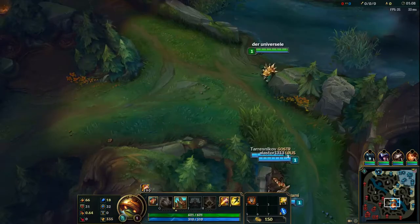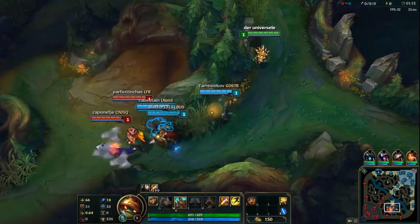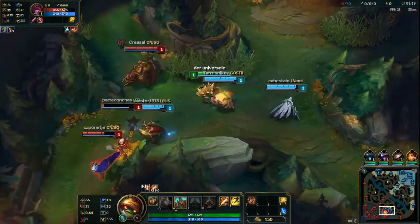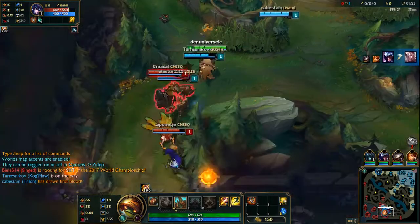Hey, Dr. Trash here. Today I want to explain how armor and magic resistance works, how to calculate damage reduction, what effective health is and why it's important. Also, I'm going to show why it's a myth that armor and magic resistance have diminishing returns, so that buying armor becomes useless and gold inefficient at some point.